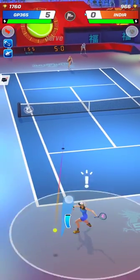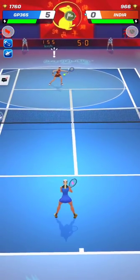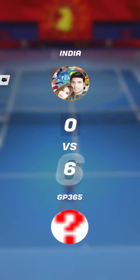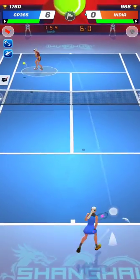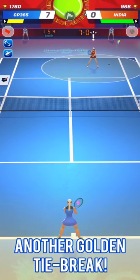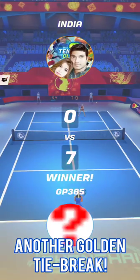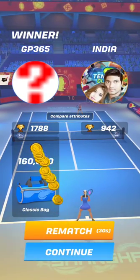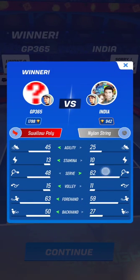It's easier to counter those players adopting the big serve plus hard forehand build with an all-rounder style — decent agility, decent serve, decent backhand, and hard forehand — or with a big serve and big forehand. Those two builds are better than using an aggressive baseliner build which has a low serve, because you will be on the back foot after your low serve.